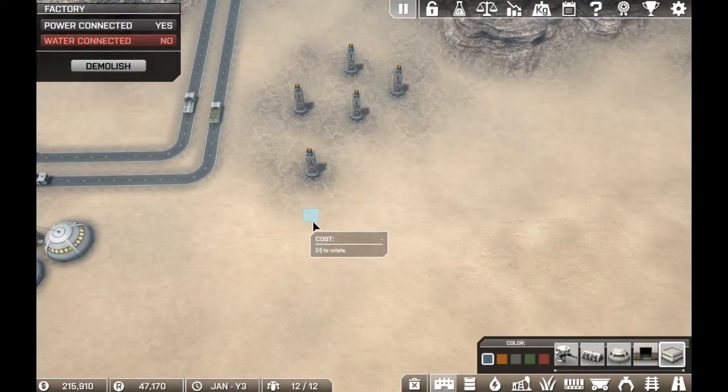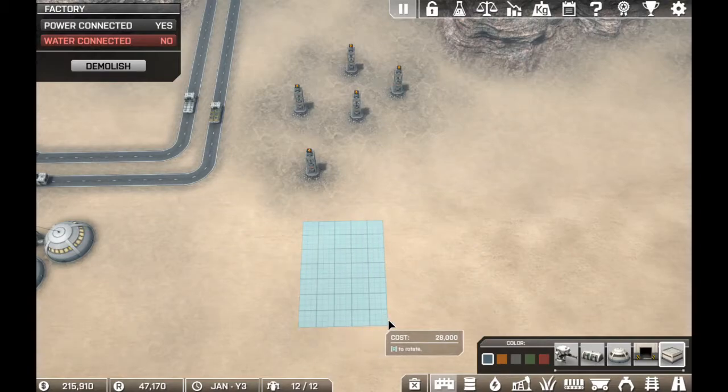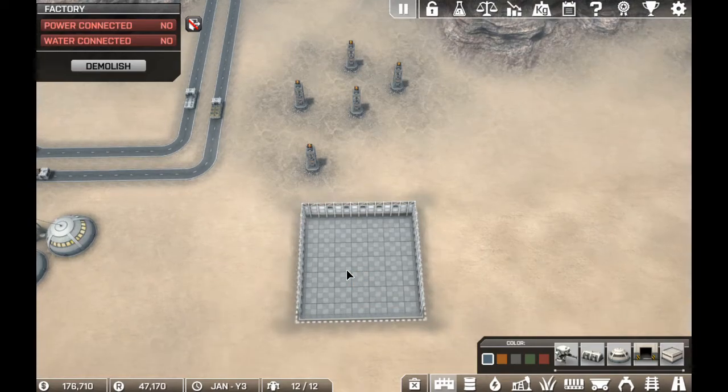We did a 10x10 before and it was honestly too big, so we want to get a little bit away from that. We don't want to be too close to that mine track, so we'll go here — one, two, three, five, six, seven — and then seven the other way. Okay, $39,000. It's pretty cheap for a factory.